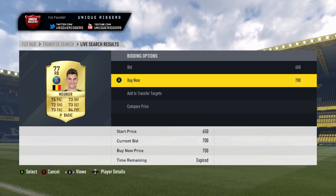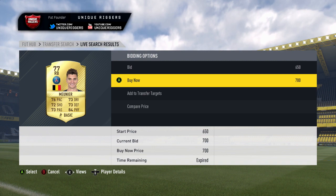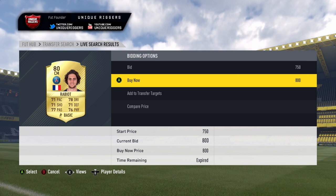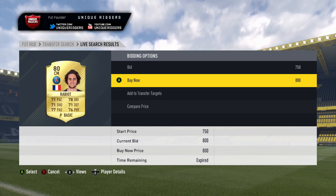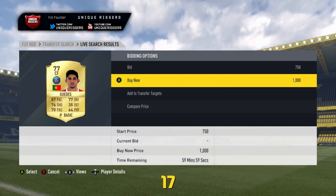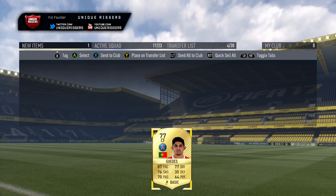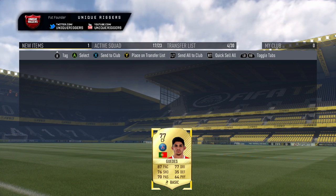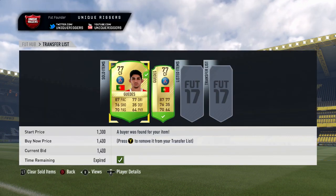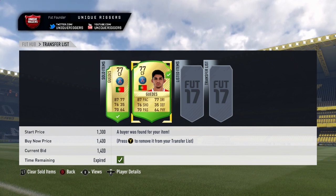Missed him again — I've seen this guy twice in the video now, once in the right back search and once in the PSG search. Missed one for 800 coins there — that would have been a great snipe because he goes for 2,500. Got one though — picked him up for 1,000 coins, so profit will be about 250 coins after tax. Listed him at 1,400. Both sold for 1,400 — profits after tax: 300 coins and 600 coins.